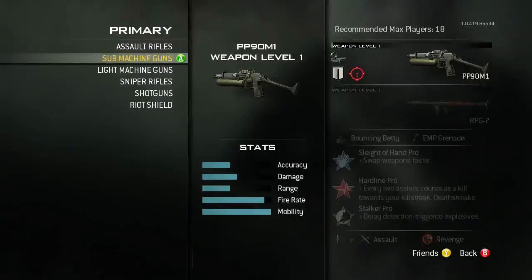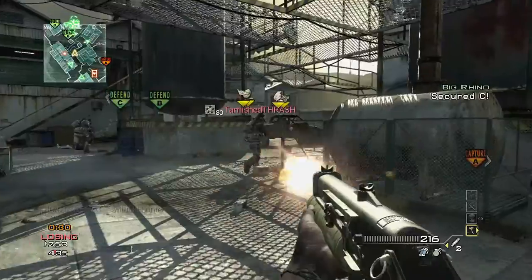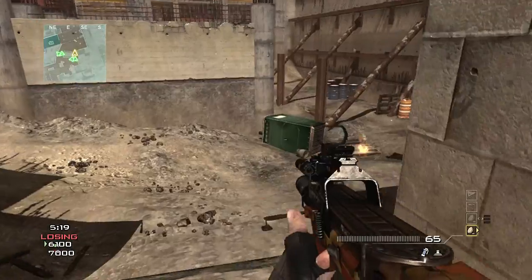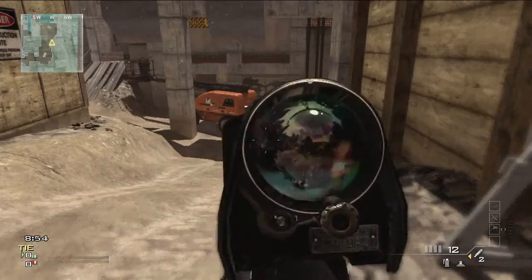We have brand new weapons across all of the categories. You've got an SMG called the PP90M1, one of my personal favorites. You've got the FAD Assault Rifle, brand new to Modern Warfare 3. You've got the Bouncing Betty, a brand new frag grenade type, and the XM25, a new launcher.